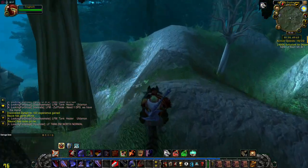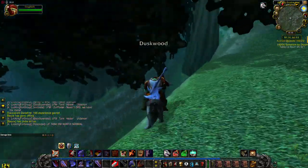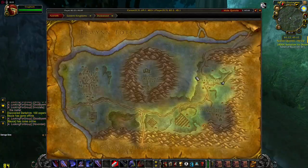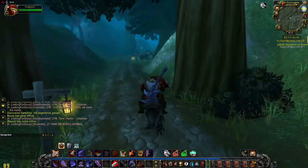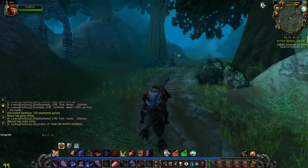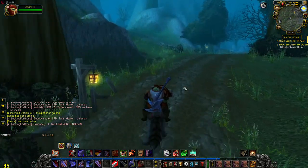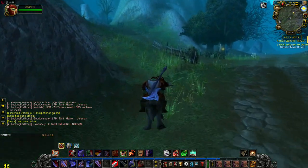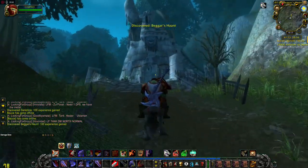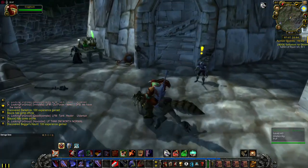You can find copper and tin veins in this zone. Human town on the left — they are going to aggro. Beggar's Hunt, two forsaken over there.